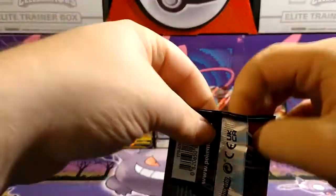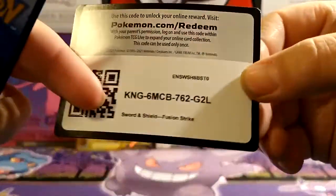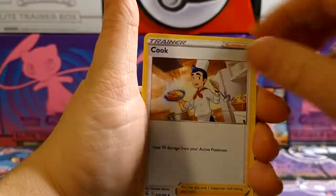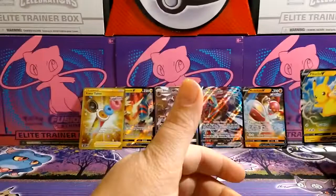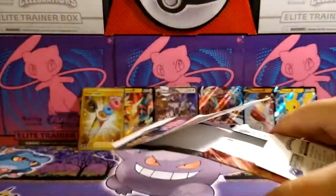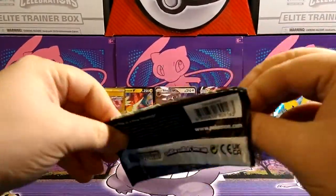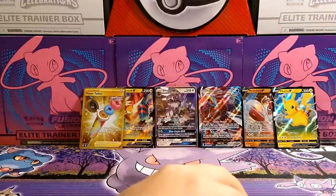I haven't been weighing any Fusion Strike packs because I don't think you can do it anymore. Go card, do the card trick on this one. Got an energy, a Musharna, Heatmor, trainer, Meowth, Onix, Chewdle, Shroomish, Grubbin, and a Pikachu V — at least we got a good pull. We do have it already, but that's okay. When you've got 85% of the set complete you're gonna pull doubles — that's for sure. Boom — Clefairy reverse, non-holo Electross.